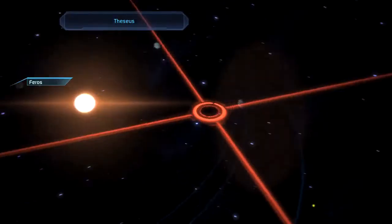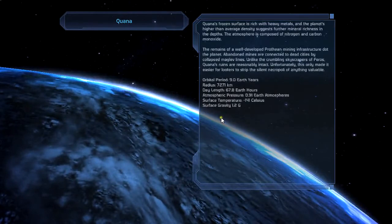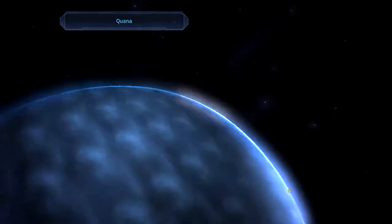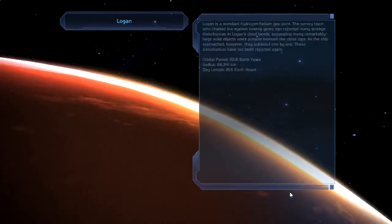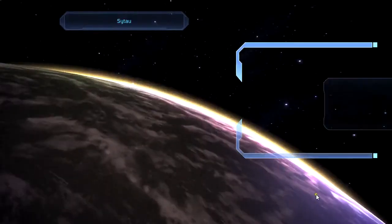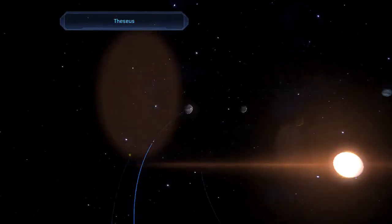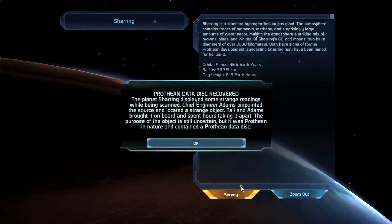Here we go, we are at Theseus. Let's check out the other planets first quickly. Quanna - survey, light metal, found some cobalt, nice. And there's Saitau and Shurring.